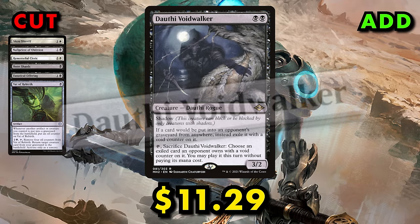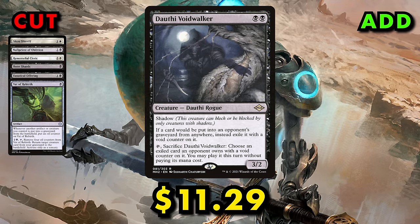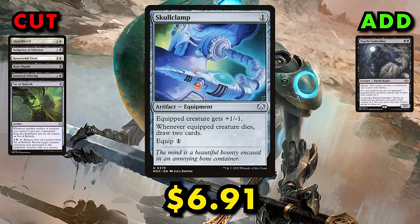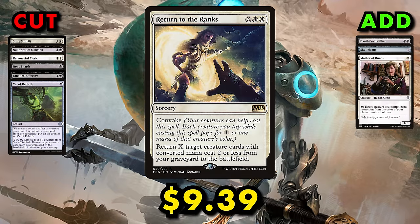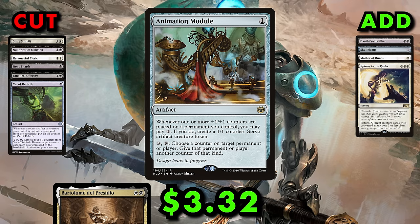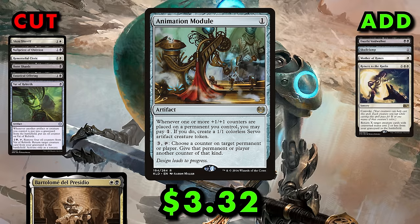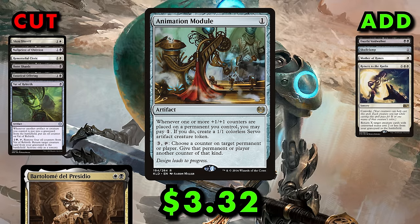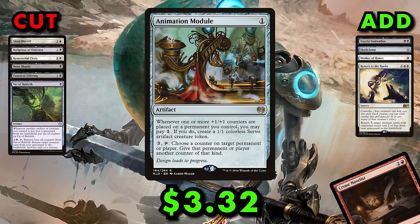Starting additions for the $100 build: Dauthi Voidwalker is a great graveyard hoser that can cast your opponents' spells for free, over and over again thanks to Lurrus. Skullclamp is a great way to churn through cards in a sacrifice strategy but was too expensive for the budget build. Mother of Runes is the premier protection creature in white. Return to the Ranks costs about $9 thanks to the new Amalia combo deck in Pioneer, but serves as additional Rally the Ancestors redundancy. Animation Module goes absolutely berserk with Bartlemy — every time you sacrifice a creature, you make a servo which you can then sacrifice again, meaning for every spare mana each turn you can put that many +1/+1 counters on Bartlemy. Module was in the original list but spiked thanks to Crime Novelist at Karlov Manor.